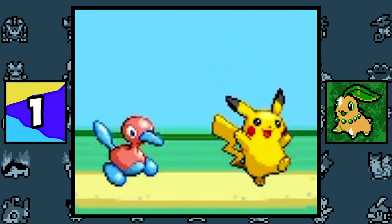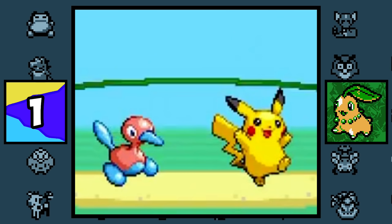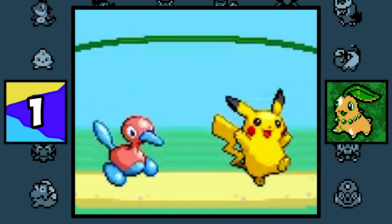Chikorita. For some reason, Chikorita is the only starter Pokémon that isn't able to participate in the Game Corner minigame Pokémon Jump, even though Pokémon like Metapod and Cascoon can.